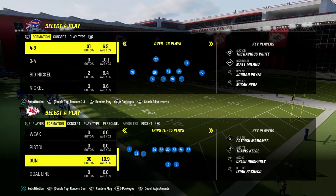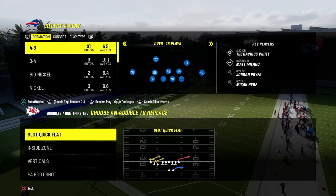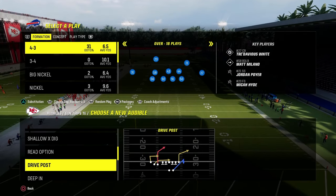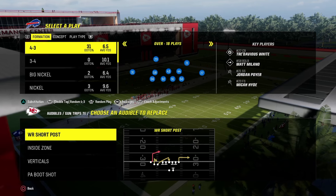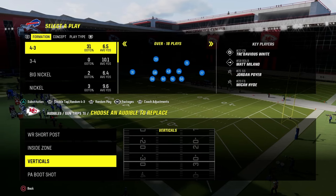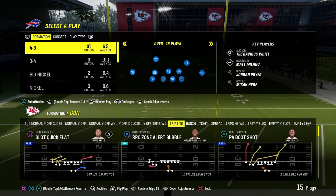All of those have been proven to work at a pretty high level. Now for audibles in the Buffalo Bills playbook, the first audible we're going to set is wide receiver short post. This is the best play in the playbook — this is the reason you want to be in Bills. You also have some really versatile other plays: PA boot shot, verticals, and for inside zone I like to replace it with the RPO zone alert bubble.